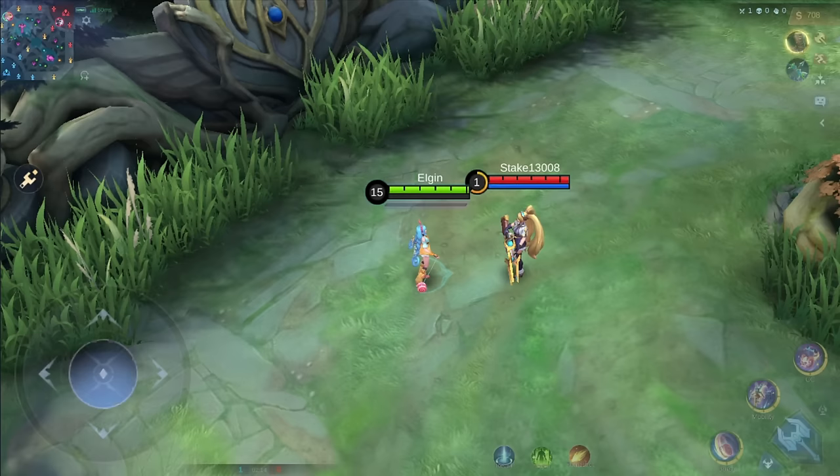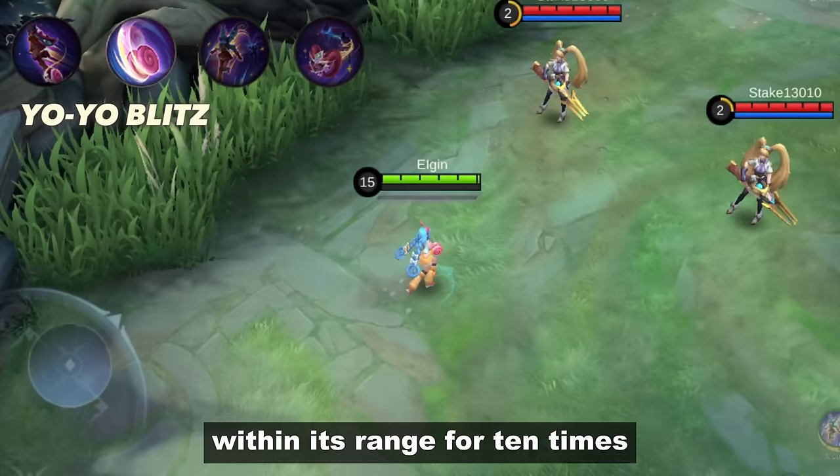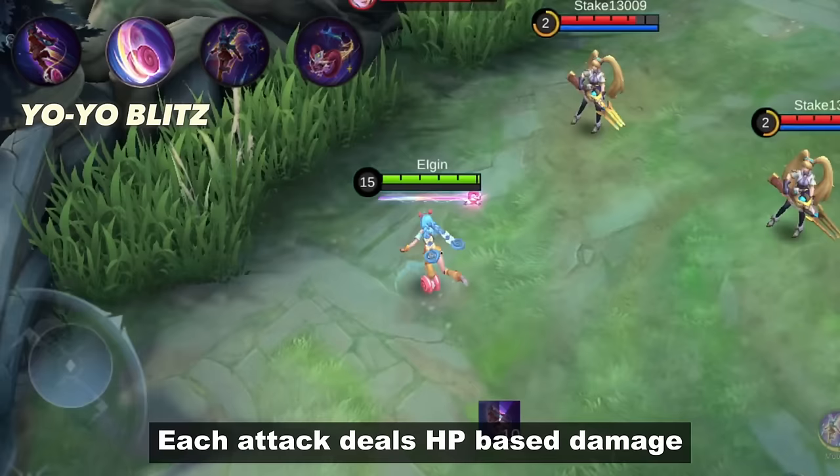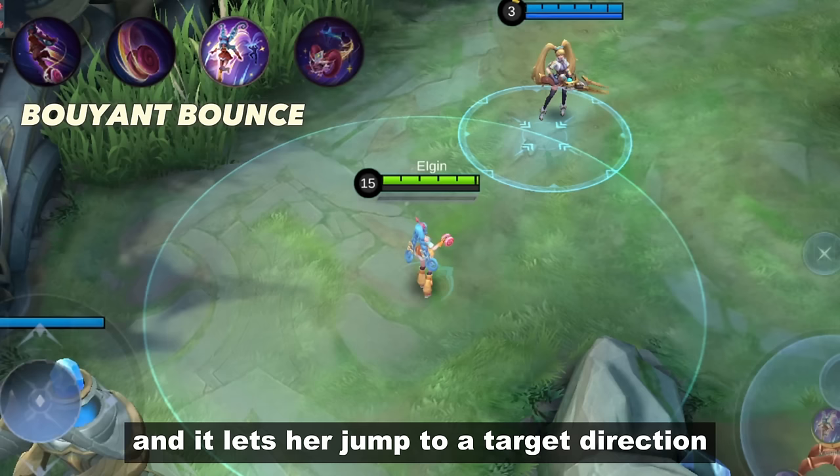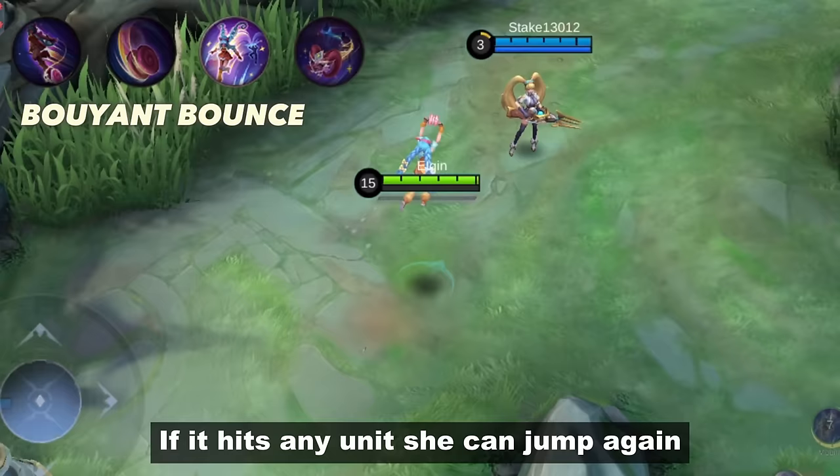Her first skill is called Yo-Yo Blitz and it attacks a single enemy within its range for 10 times. Each attack deals HP-based damage and she can move while using the skill. Her second skill is called Buoyant Bounce and it lets her jump to a target direction. If it hits any unit, she can jump again depending on your joystick's direction.